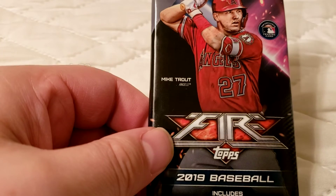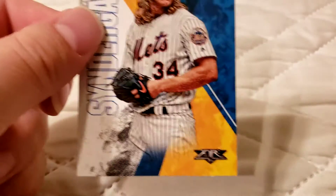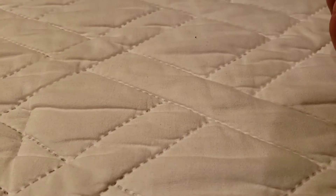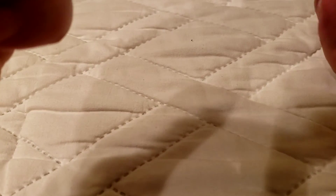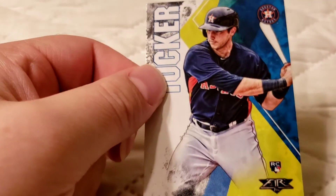The last pack of the day — a 2019 Topps Fire pack, with Mike Trout on the front. Let's open this one up. First up, Noah Syndergaard. Williams Astudillo, rookie card. Ryan Healy — don't know much about that guy. And this is a Kyle Tucker rookie card — nice young player.